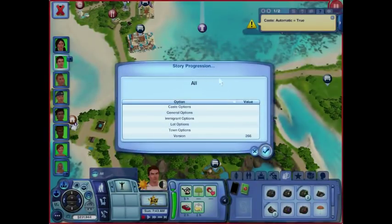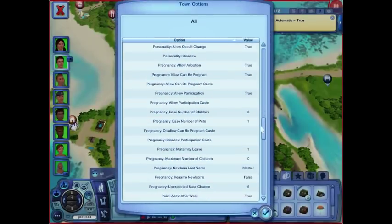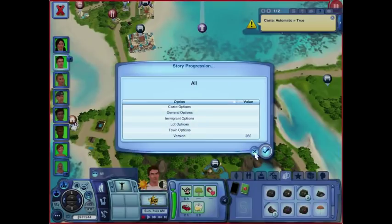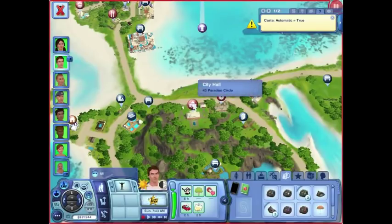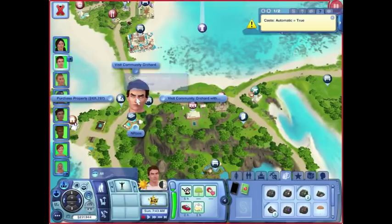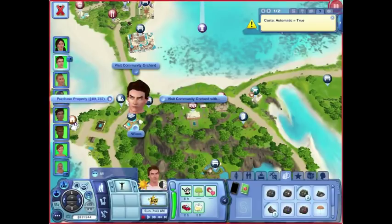Especially if it's non-active family, that's everybody who you're not playing. Town options — all of it's pretty similar, but you're changing who it applies to. So this is the whole town. If you want to have one lot have different rules than the whole town, you can control it here. I'm on lot options, so the lot that I clicked on — which in this case is City Hall — that would be the lot option that I would be affecting. If I wanted to come over to the community orchard and have everybody there get buzzed because there's a nectary, I could play around with the options.